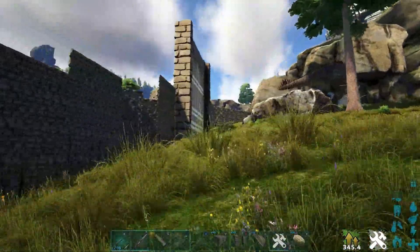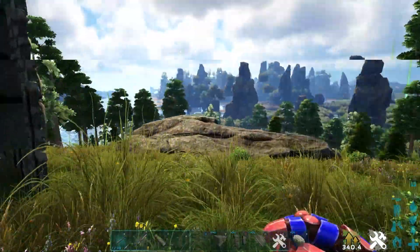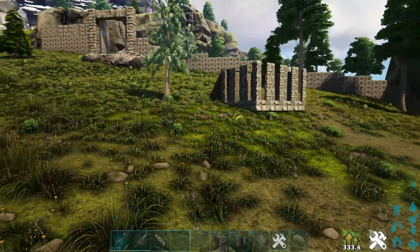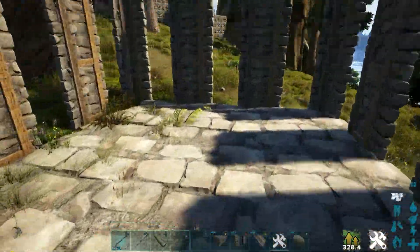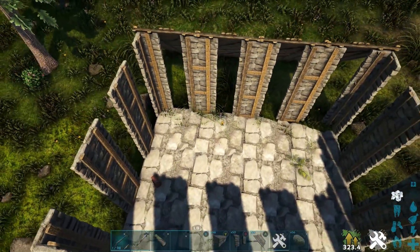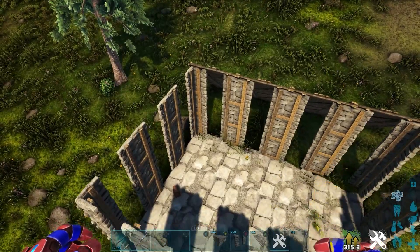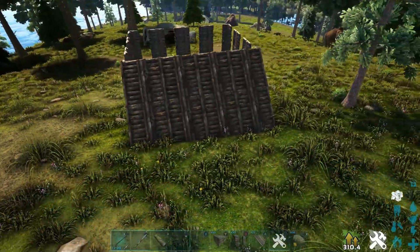The first thing you're going to need is some kind of trap — a trap pen, a bit like this. It's nothing fancy at all, it's really easy to build. As you can see, we've got four foundations by three foundations, then we've got doorways going up three high — at least three high walls — and some ramps on one side so we can lead the dino into it.